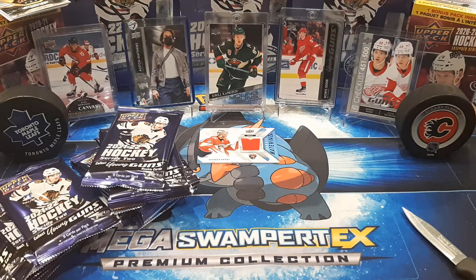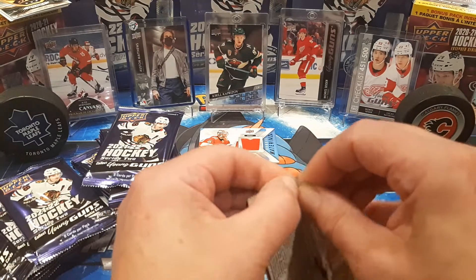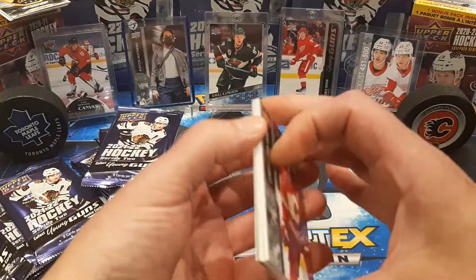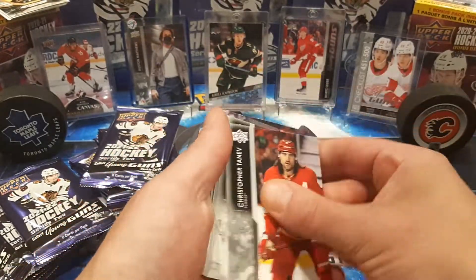We'll just get ripping into this box to see who we're going to get, because we've got some pretty good inserts out of the last boxes, and I'd like to see if we get anything sweet out of this one. So we've got 24 packs, and we've got something in our first pack already.